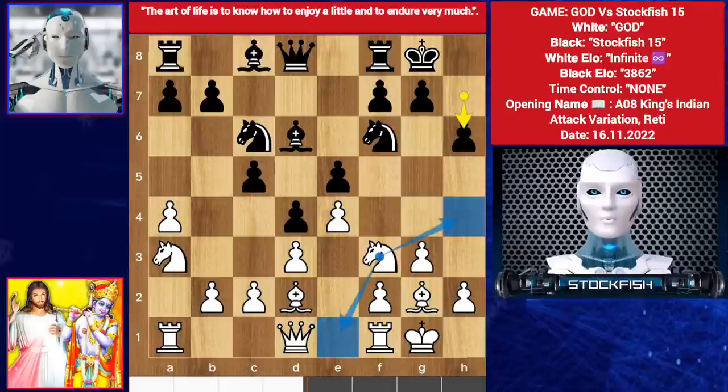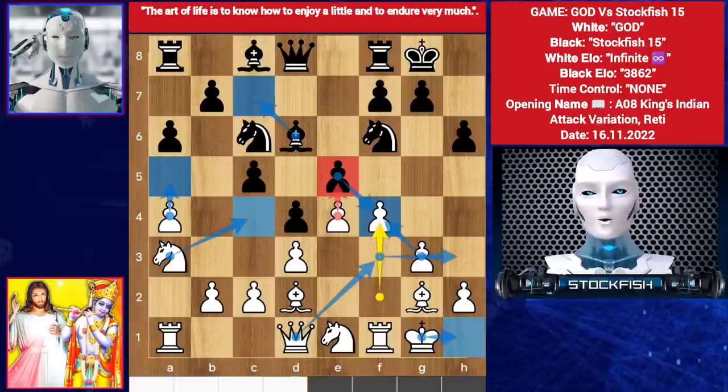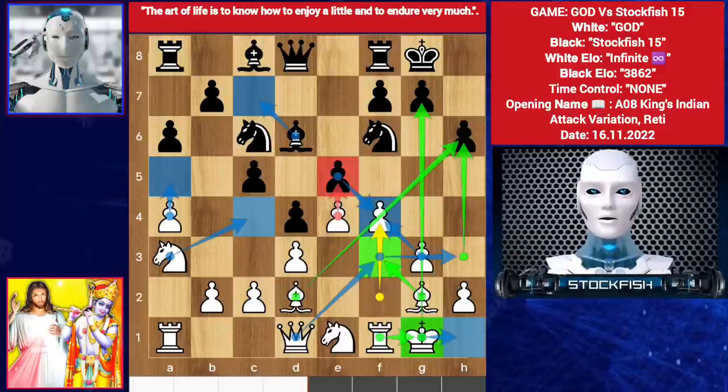You can play knight h4 or knight e1 to play f4. God played knight e1, preparing f4. a6, a4 — if pawn takes, then g takes, threatening e5. So bishop here and play like this: queen f3, king slides to h1, queen here, rook here, bishop f3 — the g and h files are totally open for rook and queen. Bishop takes h3 — it can't take because of this. This is the strategy of god.